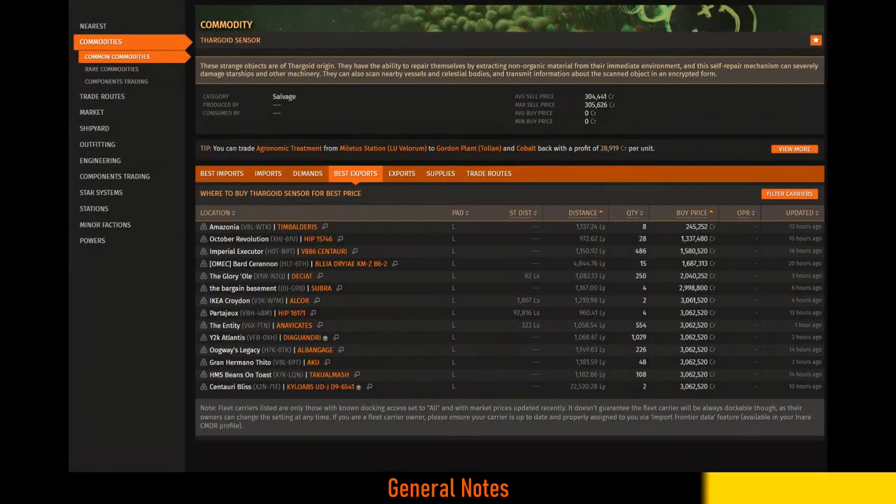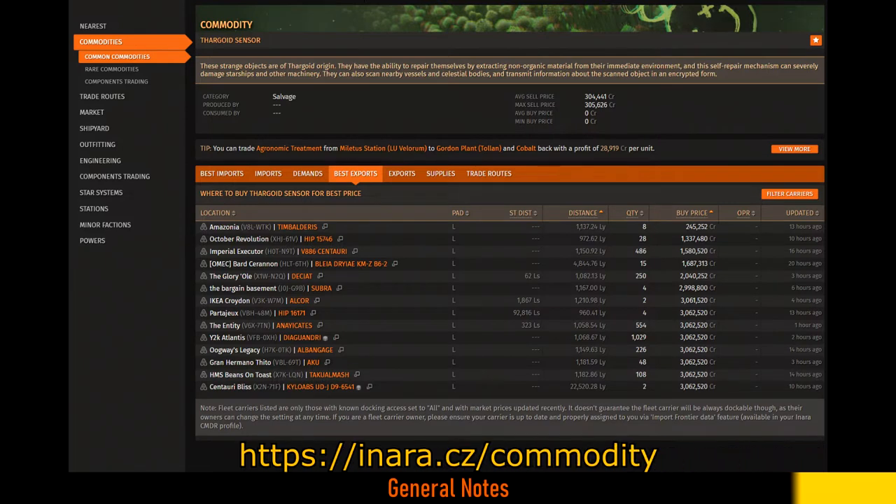The other thing that is good to know is that these are commodities, so they can be sold and bought from player-owned fleet carriers. You can search on websites like Inara to find the best fleet carrier to buy anything you want. Though as of the shooting of this video, Thargoid Probe is not stocked in any of them — they do buy, but they don't sell.